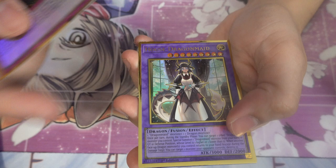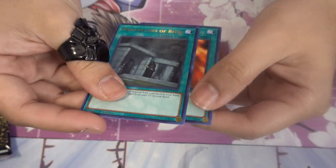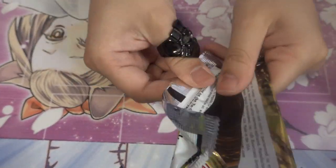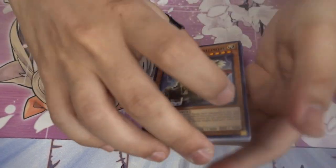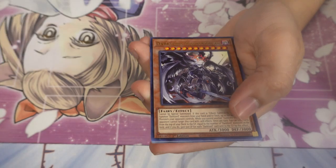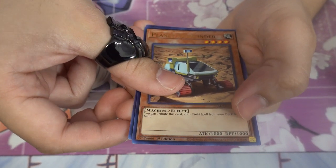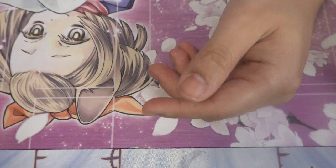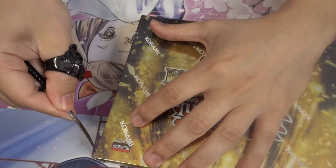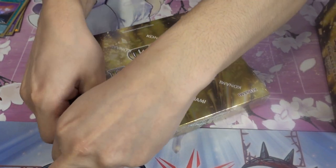Fourth pack: Noble Knights, Necro Valley Throne, Royal Sword, Dark Lord of Morningstar, Cosmo Town, Plant Finder, and Tuning. Box one had Infinite Impermanence and Borrel Sword — not the most eventful overall, but Infinite Impermanence is still a very good pull from just one box. It'd be nice to also get some Ash Blossoms or that Blue-Eyes you know.